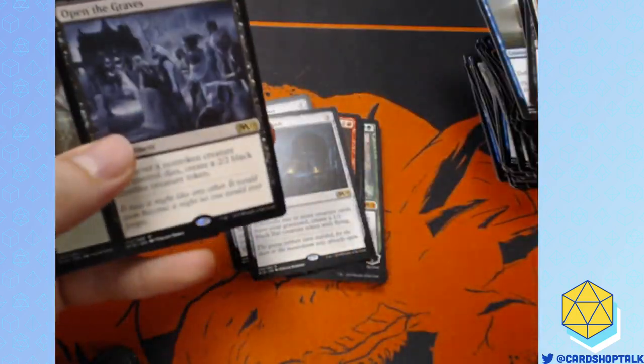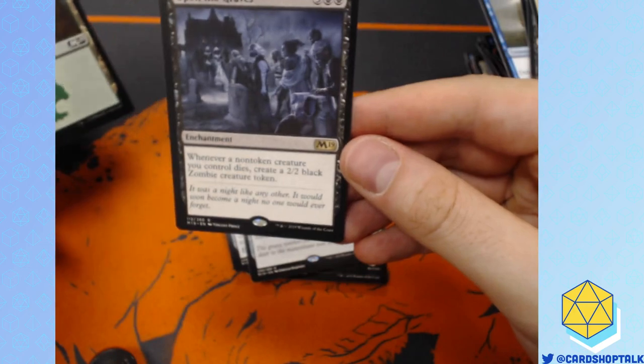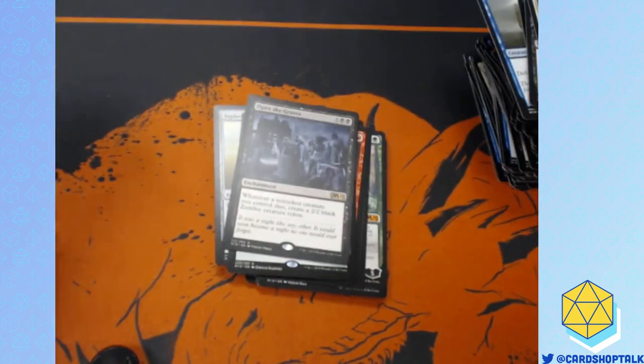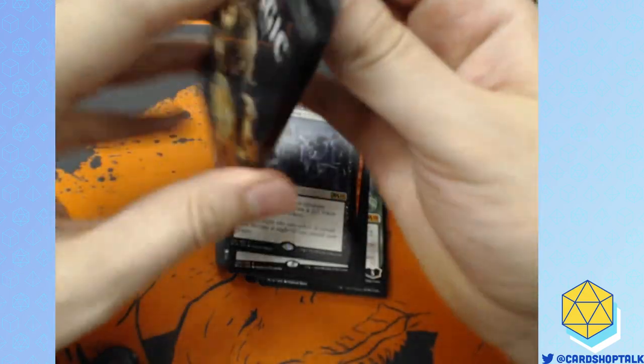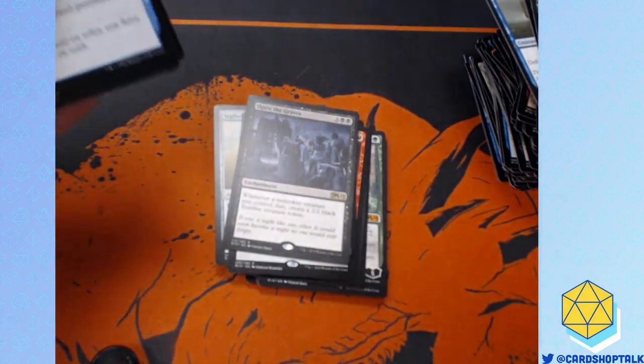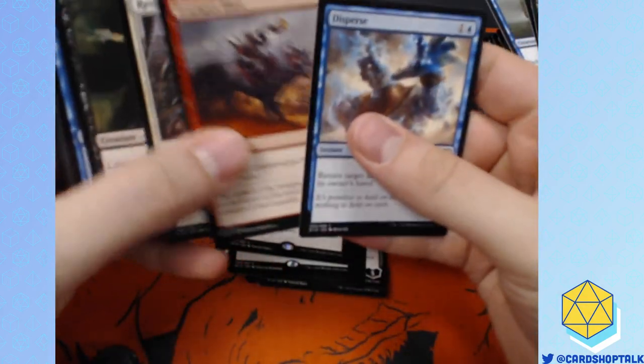Vine Mare. More horses. Open the Graves. Another non-token creature you control creates a 2/2 zombie creature token. That costs way too much mana to be good. If a rare costs more than four mana, it better be really good or it's not seeing play.